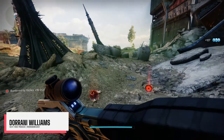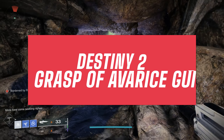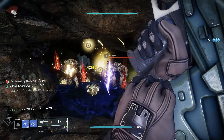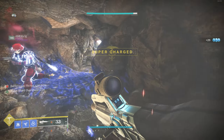Honestly, this dungeon is actually quite straightforward and I do suggest that you do it blind because it is a lot of fun. There's a lot of things that happened that really made me and my fireteam laugh. Anyways, go to Shulhan and get the dungeon quest to start. It's going to take you to the OG Loot Cave on the Cosmodrome.